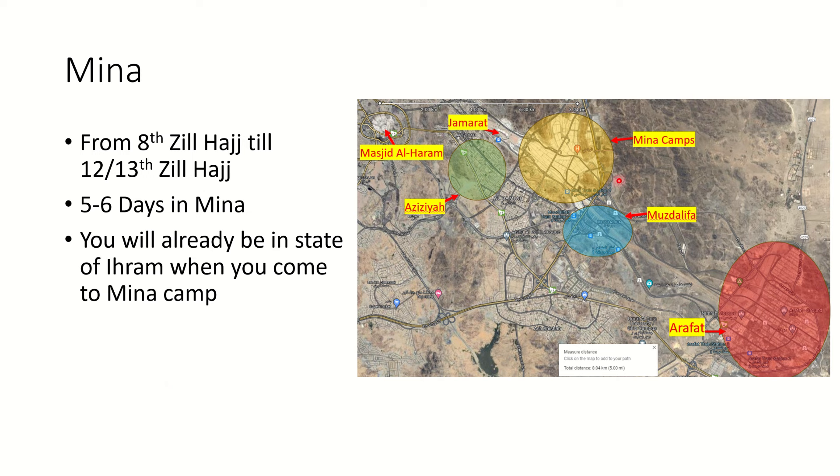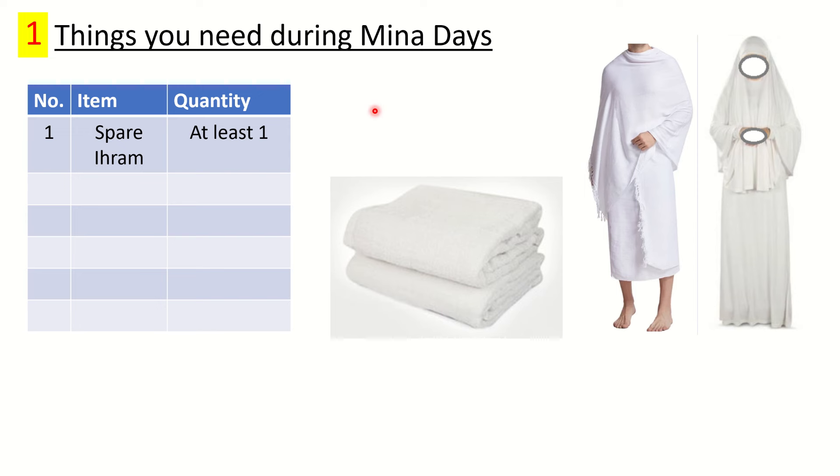When you go to Mina you will already be in the state of Ihram. Your travel guide will tell you what time you're going towards Mina. For males, they will wear the two white sheets and make the Niyyah within their hotel. This is for Hajj-e-Tamattu. For people doing Hajj-e-Ifrad or Hajj-e-Qiran, they will already be in the state of Ihram since they did not remove it after Umrah. Most people going from Pakistan, India, UK, Australia, and the US will be doing Hajj-e-Tamattu.